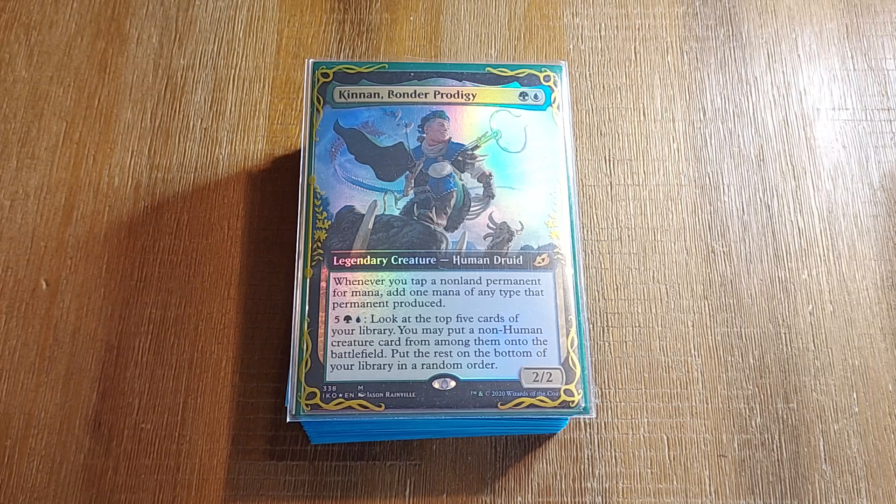Hello and welcome back to another episode of CEH BlingBuilds. The algorithm has showed me that you guys really enjoy listening to me be tortured explaining Kinnan deck techs, so we're back in 2022 with the new Nikocado Avocado deck tech.